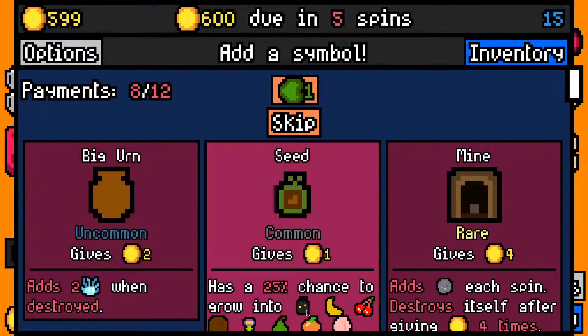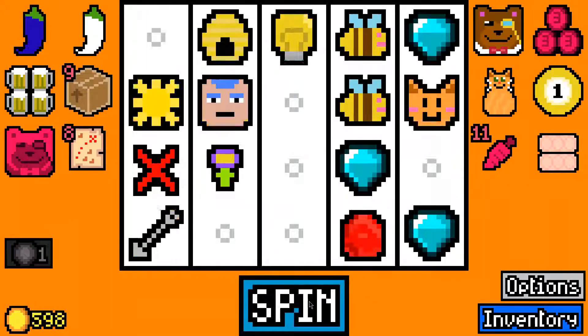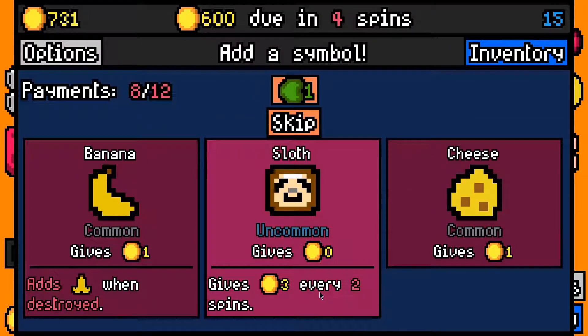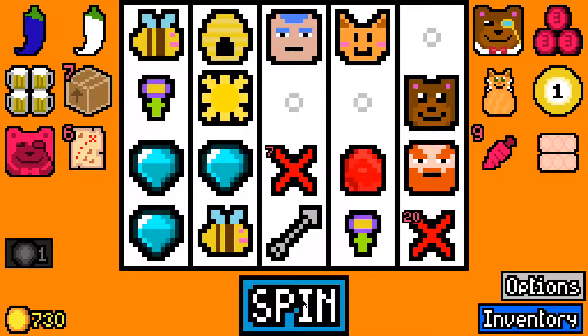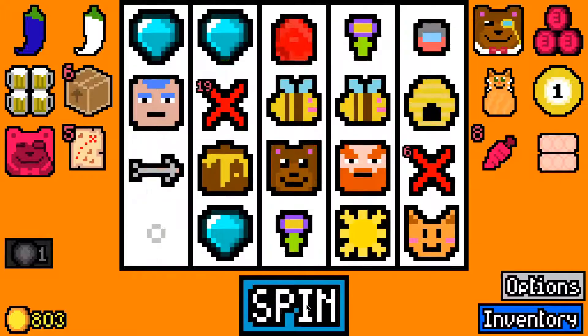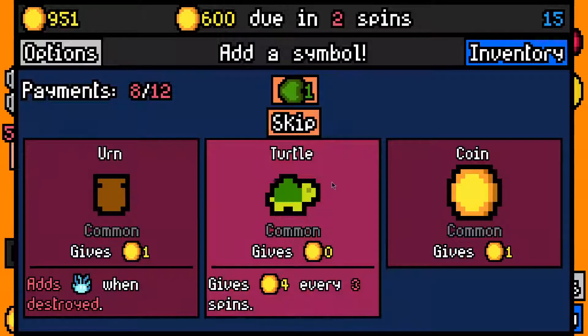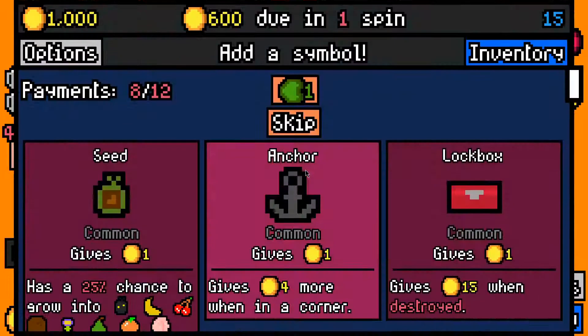I will be skipping most things now that don't actually fit into our build, like the present — even the lockbox probably not worth taking. Bees will actually be some of the best things we can pick up; we have a beehive and we should be getting some honey. We have flowers kind of working. If I need to remove something it'll probably be the cat. I've already removed the mouse so no point in picking up the cheese. I could take another tedium capsule mostly for the money, and let's skip this.